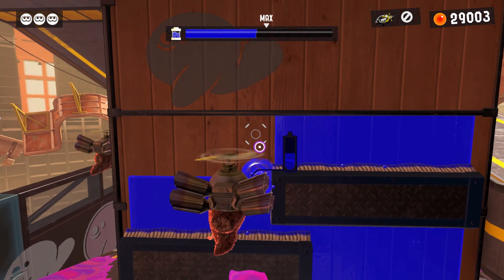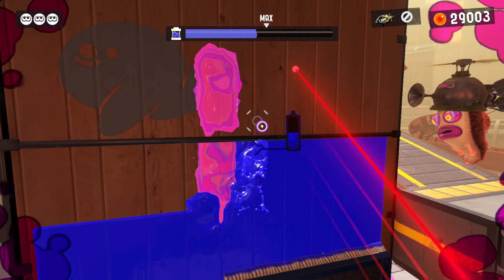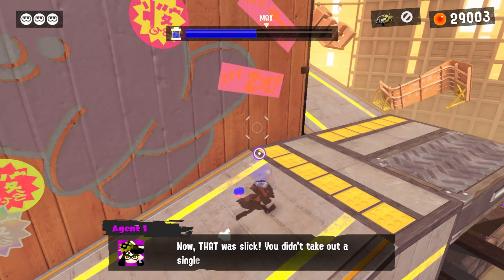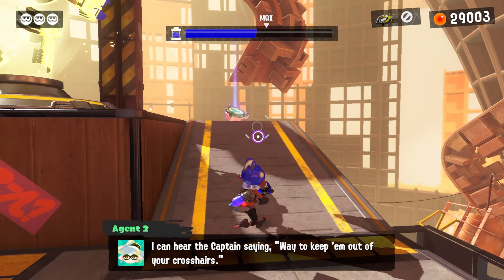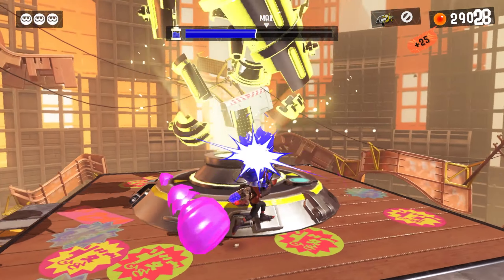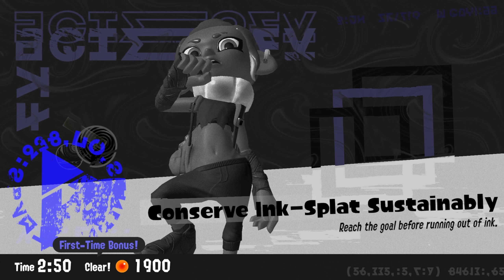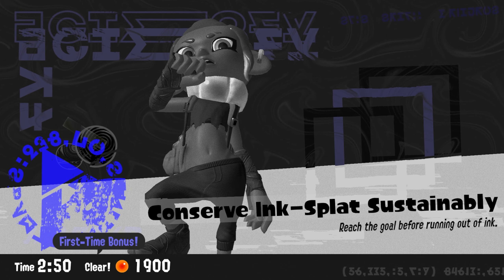I need to go up. I didn't see that blue wall. They gave me something for not defeating any enemies. All right, 250 on the dot.